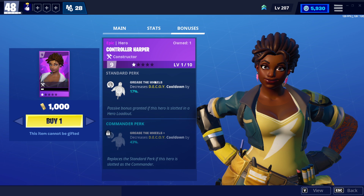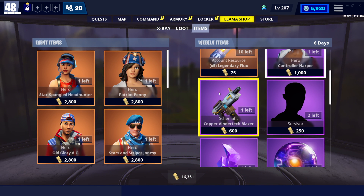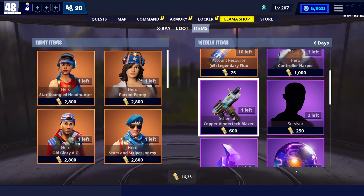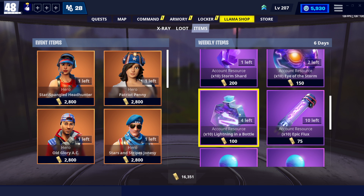It decreases decoy cooldown by 50 percent basically — pretty good. The vendor tape blaster is a great weapon as well. I haven't done a video on it but it is a great weapon. Here are his base stats and here is his base crafting as well.